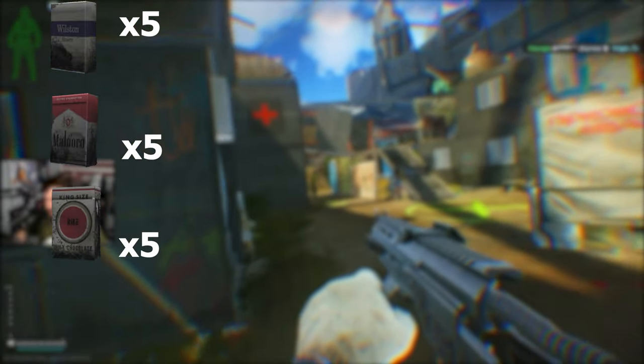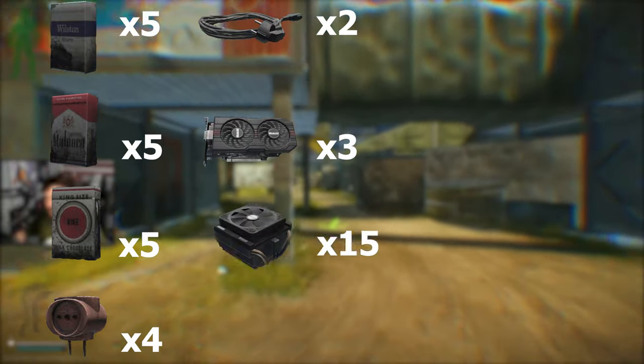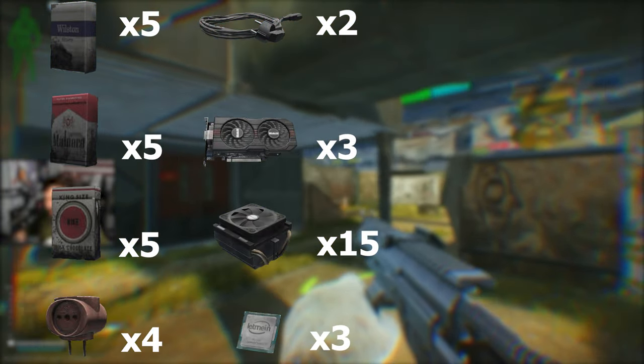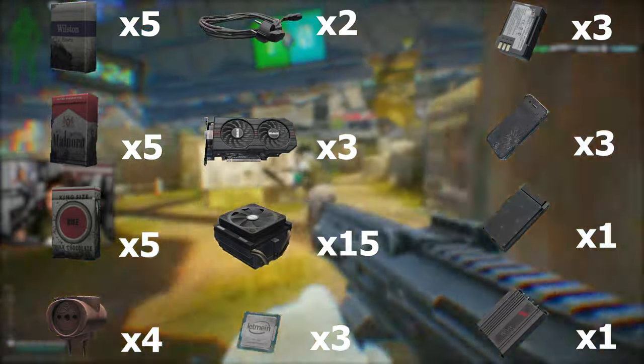For Mechanic you will need 5 Wilston, 5 Marlboro, and 5 Strike cigarettes. You will also need 4 T-plugs, 2 power cords, 3 GPUs, 15 CPU fans, 3 CPUs, 3 rechargeable batteries, 3 broken GPhones, 1 VPX, 1 UHF RFID reader, 5 wires, and 5 capacitors.